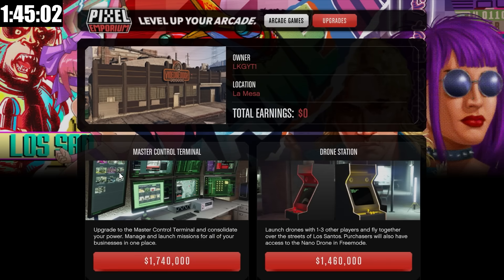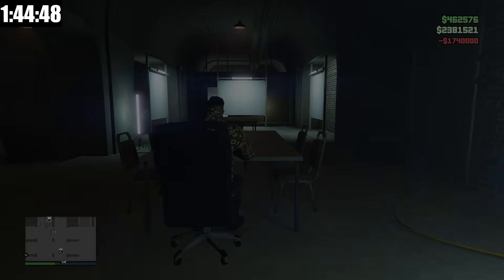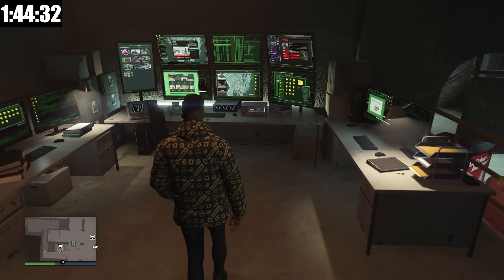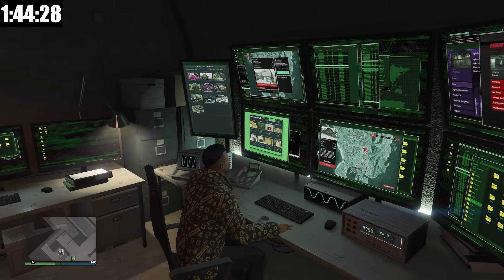But the thing that really matters today is what this video is based on, and that is the Master Control Terminal. This is like a supercomputer — I'm going to be able to access a ton of my business computers from here, which will make making money so much easier. So we're going to buy it for 1.74 million. We now have it, and it's going to be right here in the basement of our arcade. Let's go down, sit into it, and I'll show you exactly how this thing works.